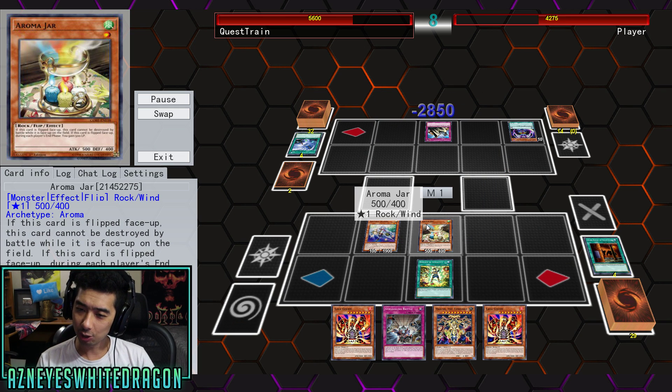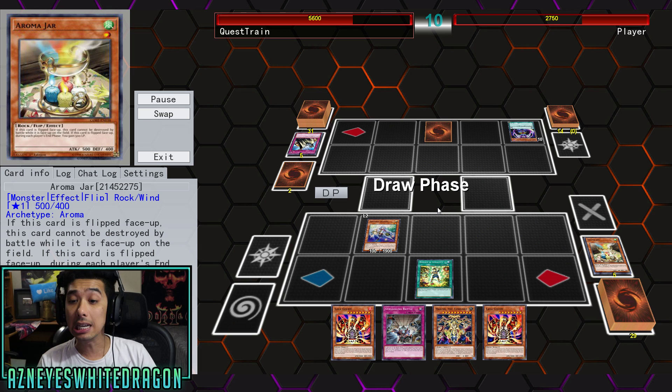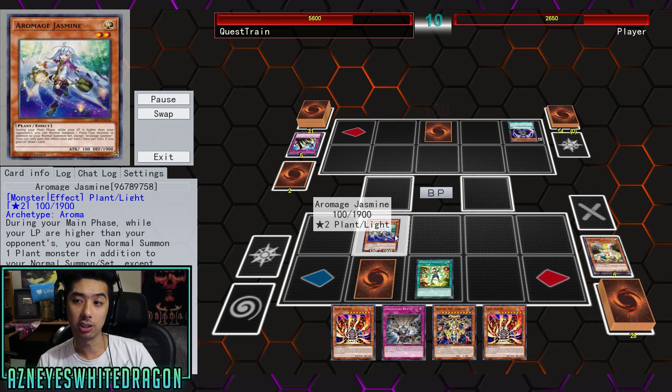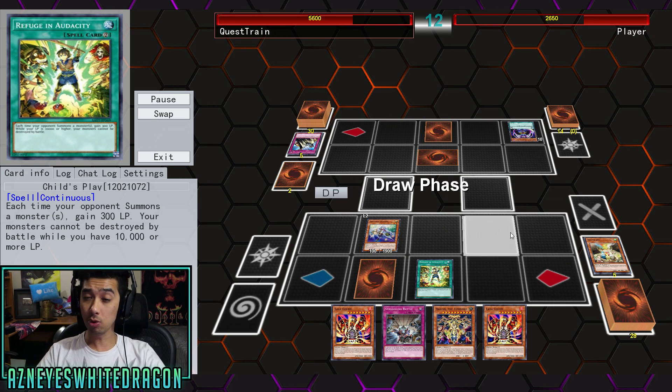Now we see Jasmine, and he goes ahead and Solemn Judgments the Aroma Jar. Once it's flipped face-up, it can't be destroyed by battle, and then it heals for 500 during each player's end phase, so that would give Jasmine an extra draw basically every single turn. That can count your opponent's turn too when Child's Play is active.